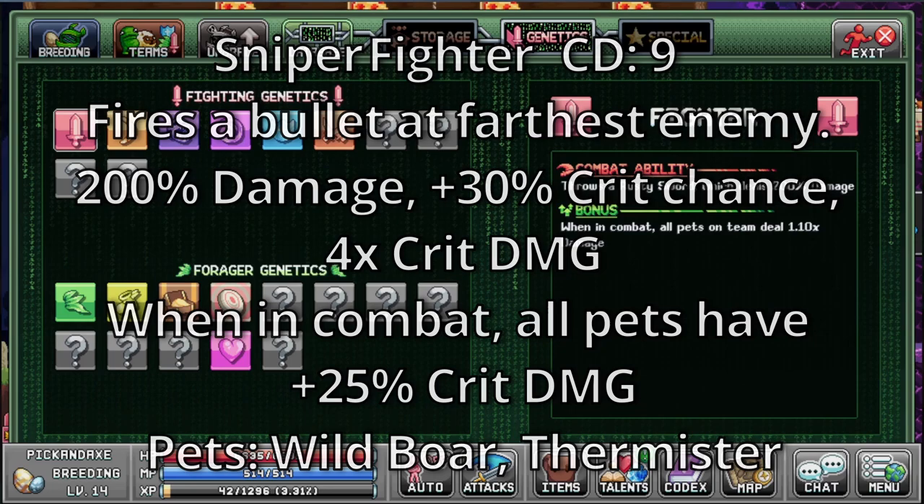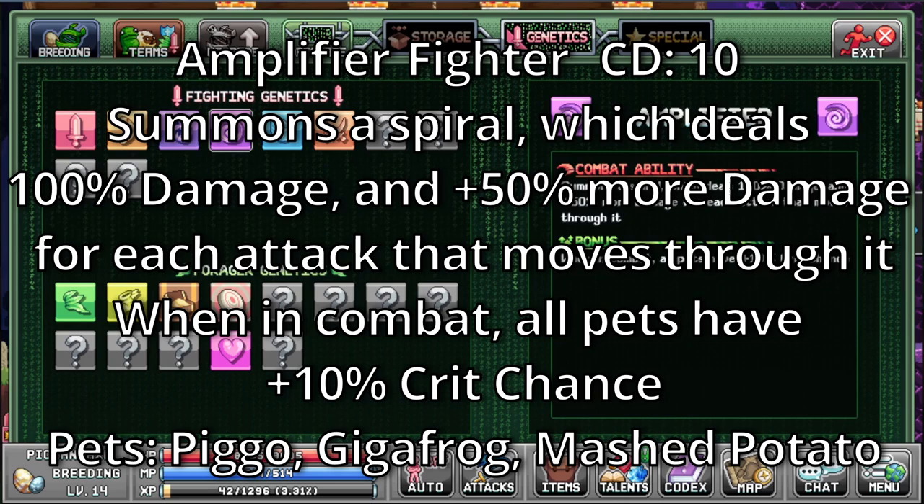Amplifier. It's a fighter with a cooldown of 10. Summons a spiral which deals 100% damage and 50% more damage for each attack that moves through it. When in combat, all pets have 10% crit chance. The pets with this are Pigo, Gigafrog and Mashed Potato.